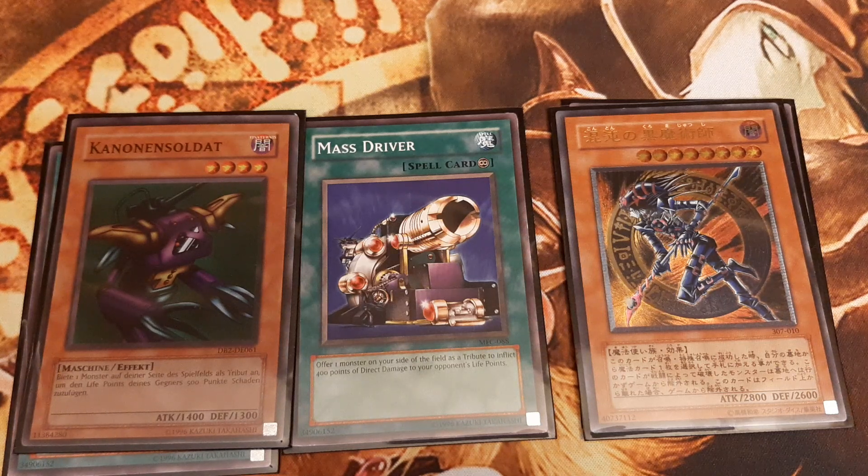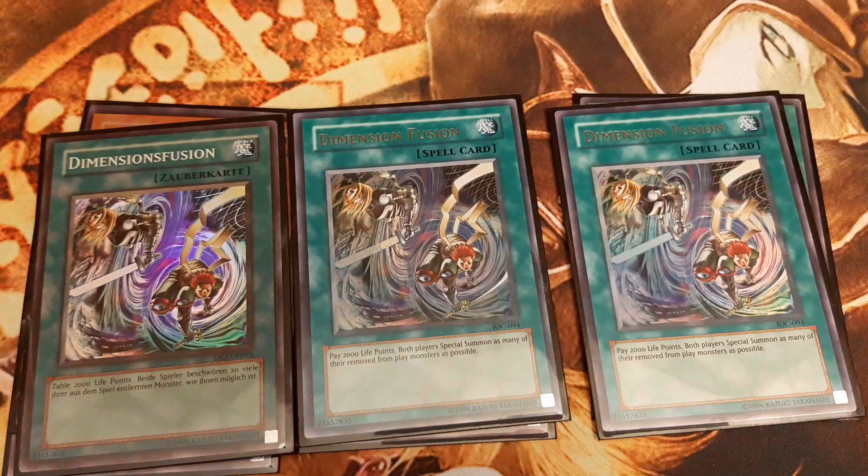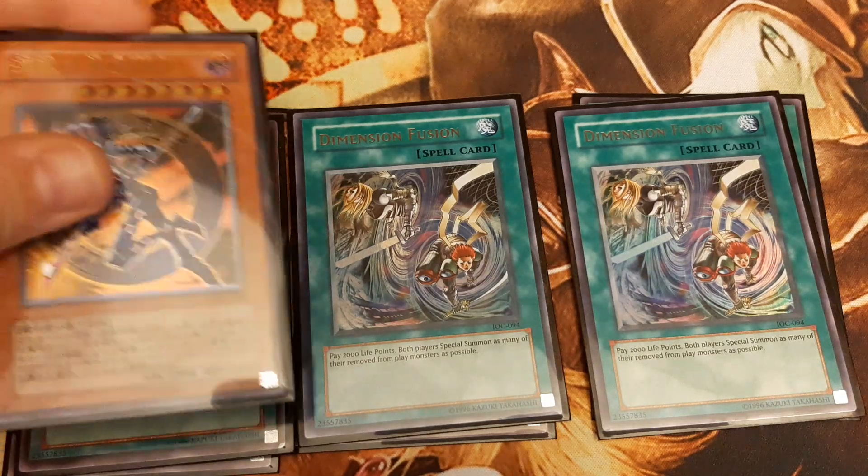Assuming we control Dark Magician of Chaos and either Mass Driver or Cannon Soldier, the first step is to tribute Dark Magician of Chaos, triggering his effect of banishing himself. The second step is to use Dimension Fusion, which we triple in this deck, to special summon Dark Magician of Chaos back from the banished pile, activating his other effect of adding one spell card from our graveyard to our hand — in this case, the Dimension Fusion we've just used.